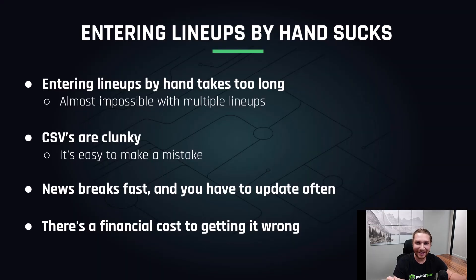Entering lineups manually sucks. Entering lineups by hand just takes a really long time while you're sitting there clicking every individual player into your lineup. If you're just playing a single bullet that night, you could probably manage that by hand. But as we proved in our DFS profit plan video, playing just a few lineups a night is one of the worst ways to select contests. The best way to maximize your profits playing DFS is to play as many unique entries as you can in a wide variety of different GPPs, and this gets really hard to manage — it becomes almost impossible to enter all of these different lineups by hand.